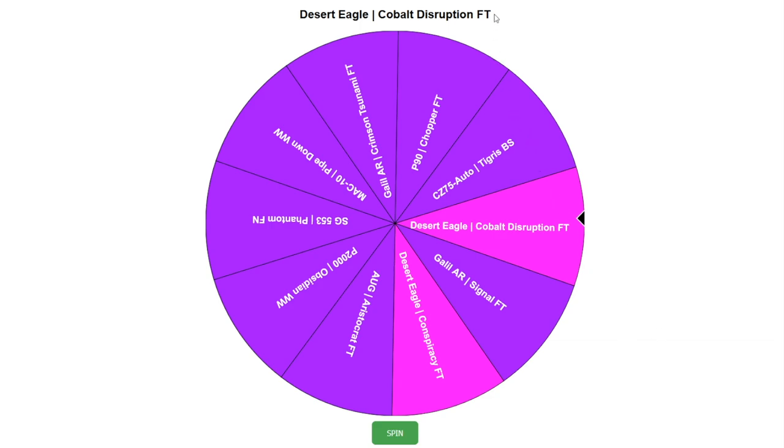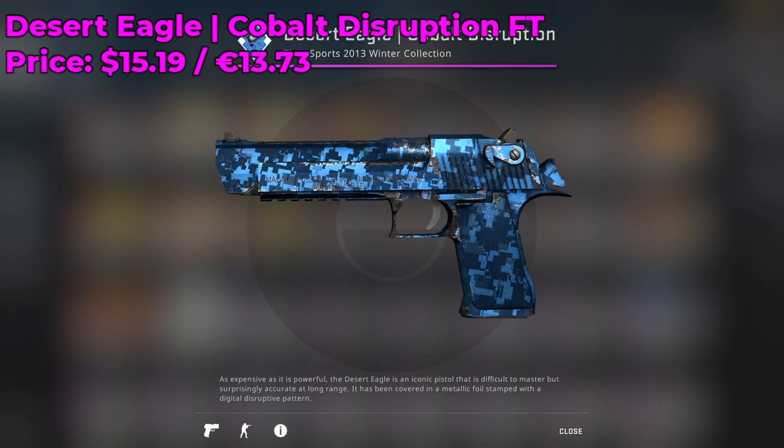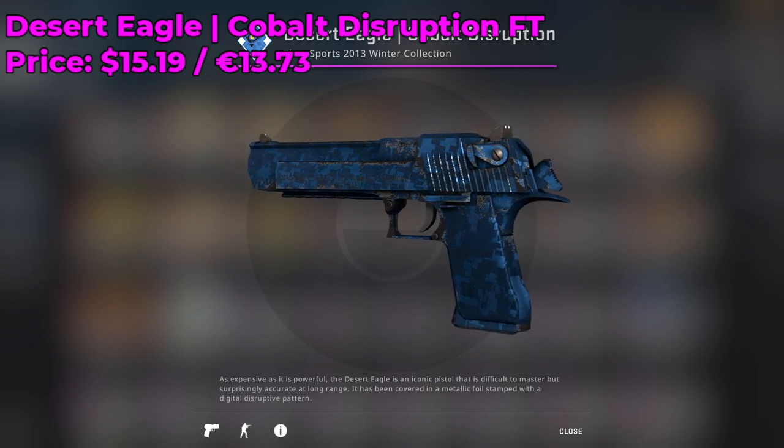Alright, it's a Cobalt Disruption, field tested. So for day 2 guys, I'm going to be giving away a Desert Eagle Cobalt Disruption, field tested.